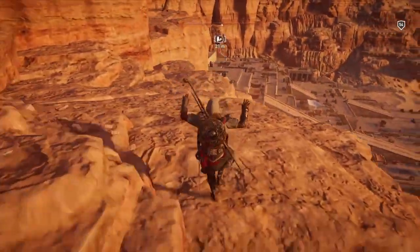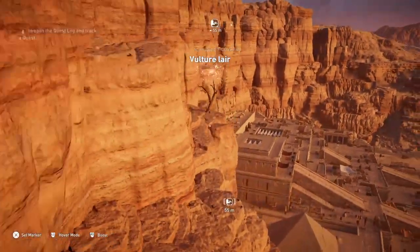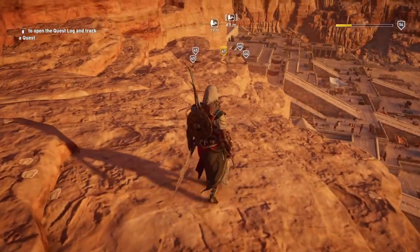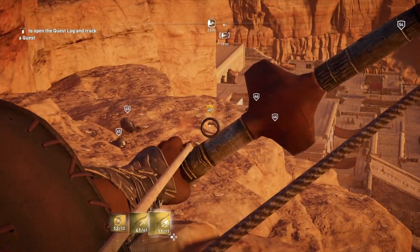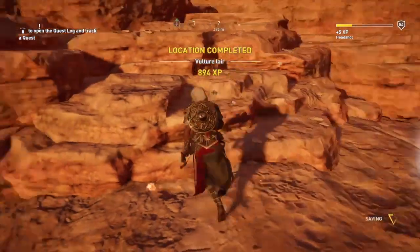So you get down to here and it will trigger — there it is. Send up Senu to find which one of these lovely birds is the king bird. Now you've got them. Aim your predator bow. And that's all there is to it.